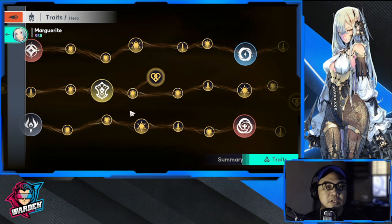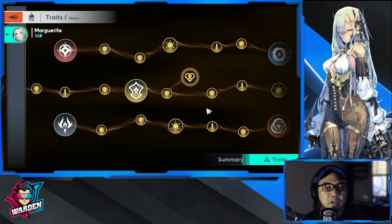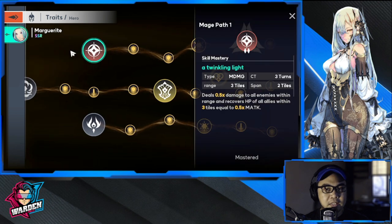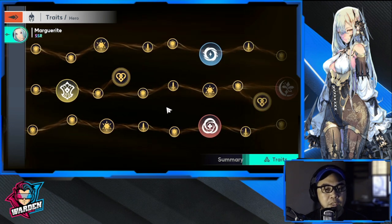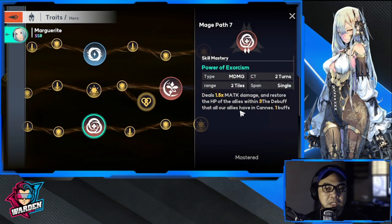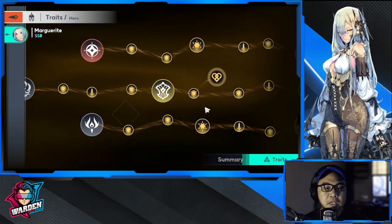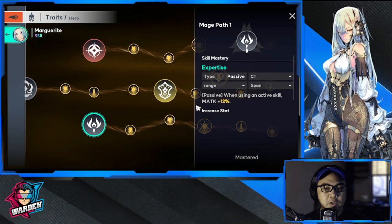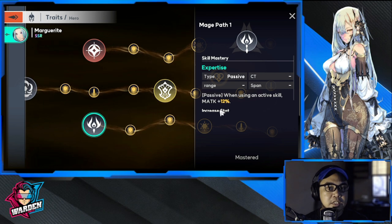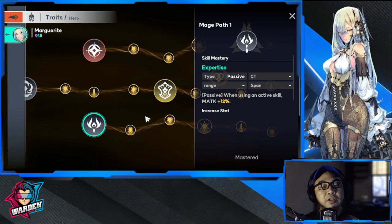As for going up with the upper row skills or going down, I don't really have a preference right now — both are good. This one is damage and healing, so she's a hybrid between a mage and a priest. This one is also damage and healing as well, and restores HP. The other skill is a passive: when using an active skill, it increases her magic attack by 12, which is useful for giving buffs to herself.